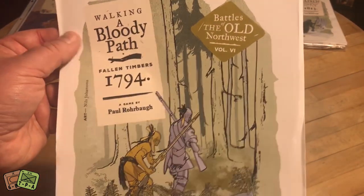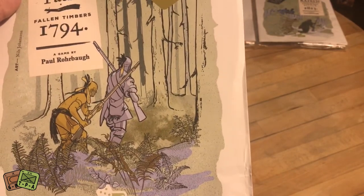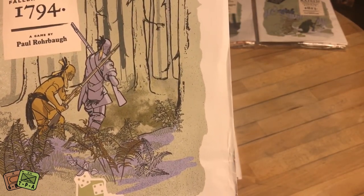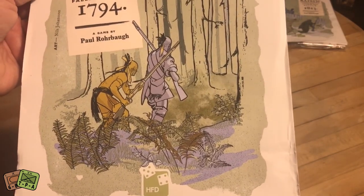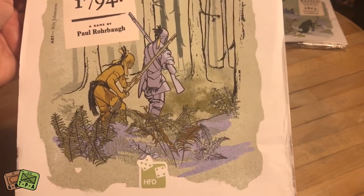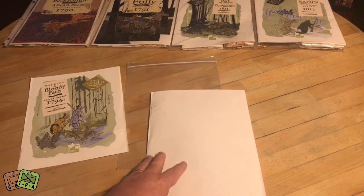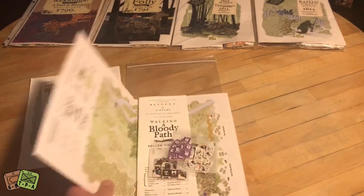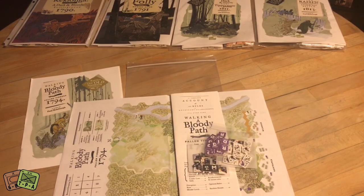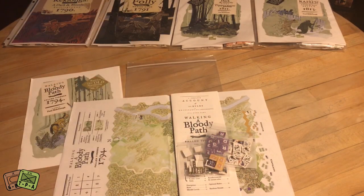This is an 8.5 by 11 sheet of paper — a little thicker paper than normal. My copy got fairly beat up because the mailmen literally crammed it in my mailbox. It's a polybag game, so it comes encased in the map. You can see all the components are nicely slid into the bag and they look really great.